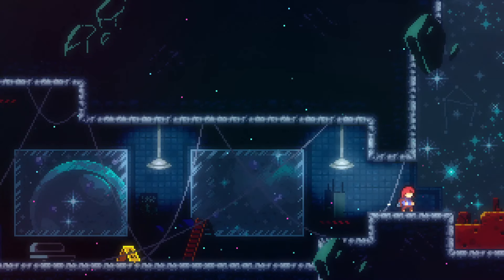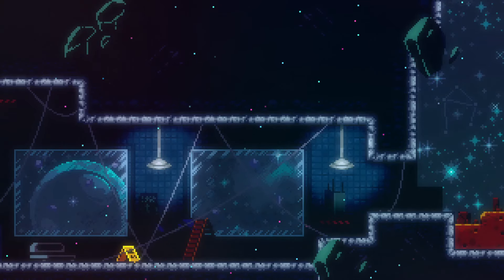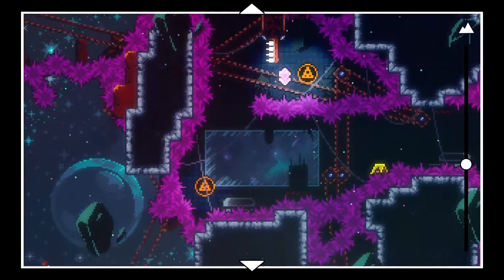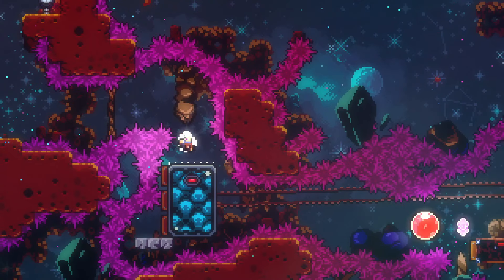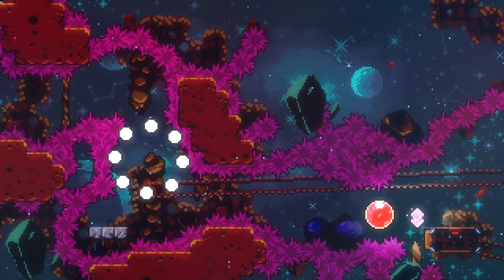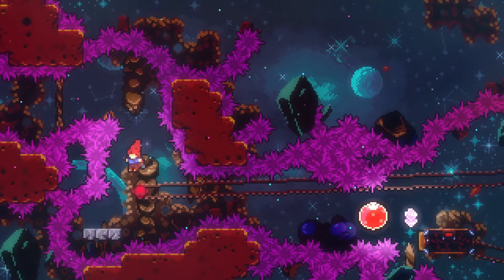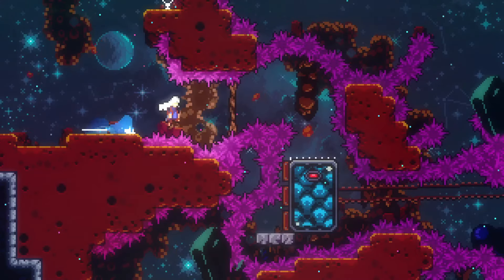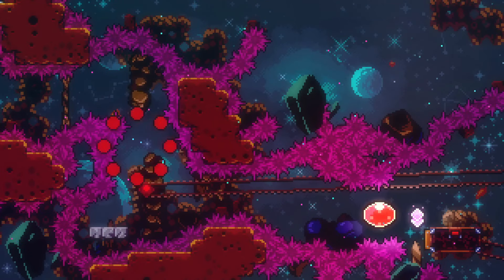I'm here — Starlight Station. This feels significant: either this is a checkpoint, or this is the end, or just a section change. Nothing there. Alright, this is a section change — well, I'm still going apparently. The music changed a bit too. That's what the room looks like. Oh there are... okay, let's do this then — what the heck.